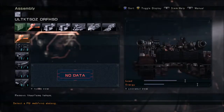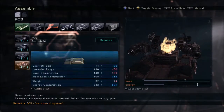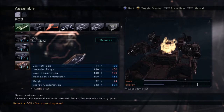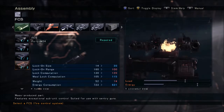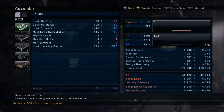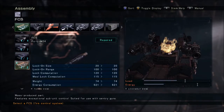As for the SCS, you'll want to use these right now, because they have the lowest energy consumption out of any of the SCS's.